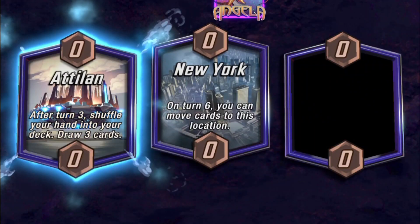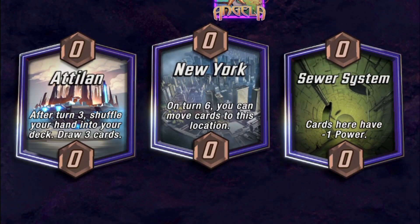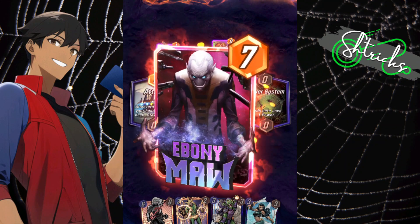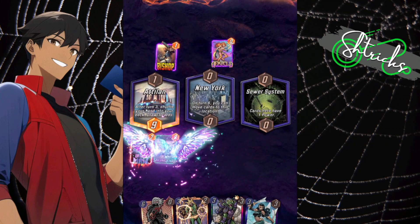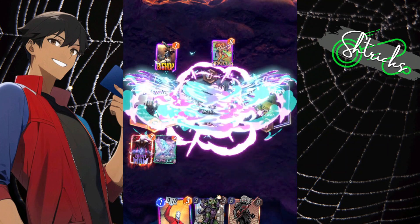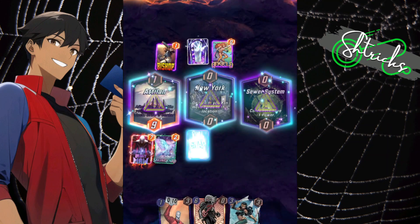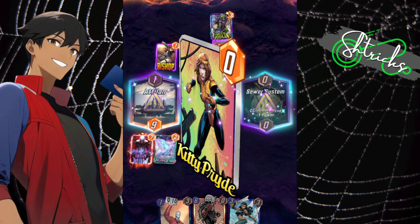New York is opening up and here's the Sewer System. I want to play as many cards as I can because priority is also important — if I don't have strong cards in locations I don't have priority to summon Galactus. That's why I have cards like Zero and Every Ma, so I can play them early to get priority before I play Galactus.